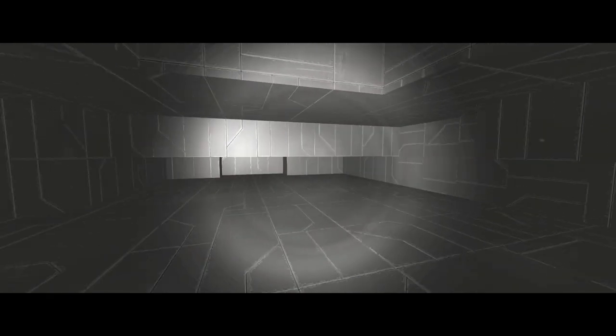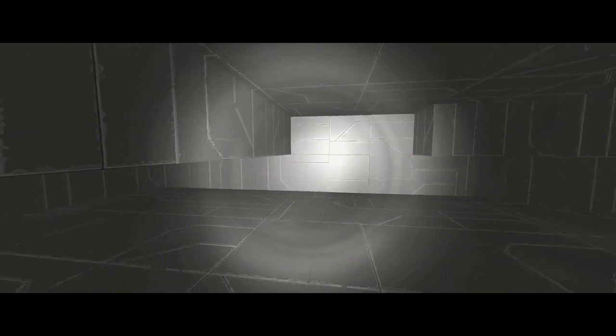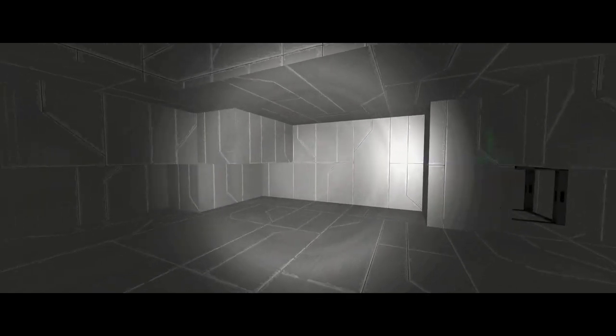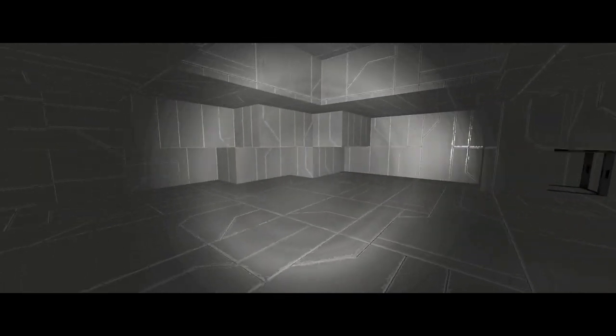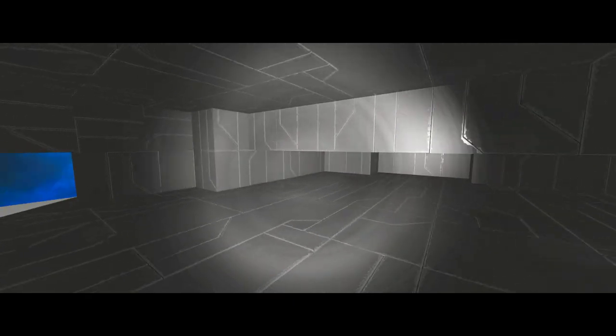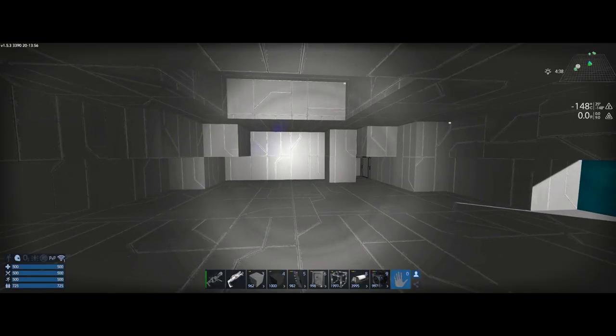So I wanted to go through the steps of what I personally do when I look at every room once I've figured out where the rooms are going to be. The first goal is to figure out what you want in this room. In this scenario I'm thinking I want 320K storage, a large constructor or advanced constructor, O2, some medical equipment, and a crew area. That is our objective goal for the room.